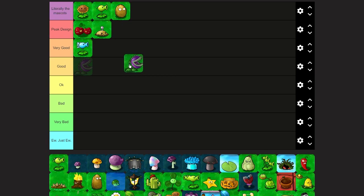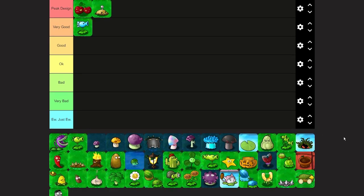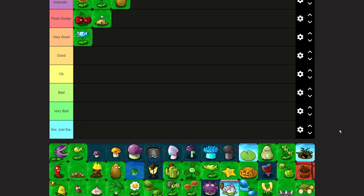Chomper — I think Chomper is okay as a design. You get what it does with the gaping mouth and teeth. But PvZ1 Chomper is pretty rough. PvZ2 attempted to make it better by making it taller, but I think the PvZ3 design actually isn't that bad and is better than PvZ1. For me PvZ1 Chomper looks like a gaping mouth on a stem. PvZ2 is a little better, but PvZ3 actually looks like a venus flytrap that can kill zombies.